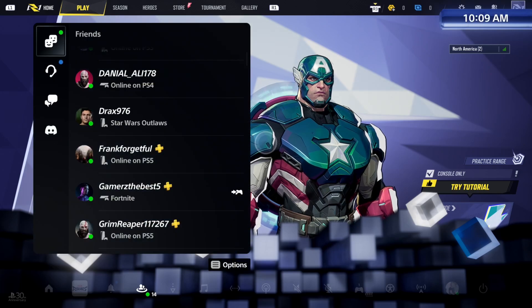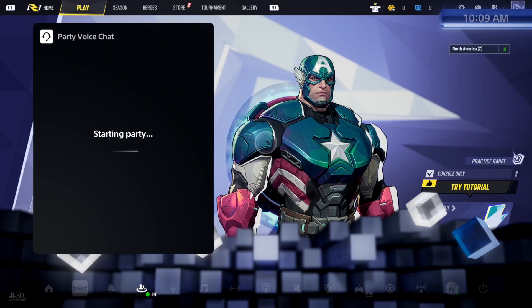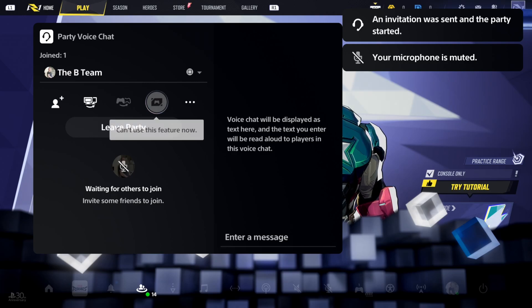And sometimes I do this through a party chat. So if I go to a party chat and open this up, at the top of the party chat there is an option right here to invite everyone to the game.